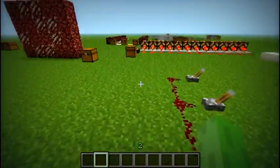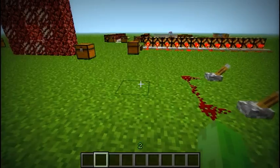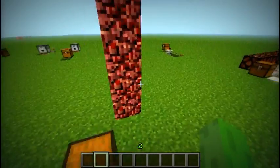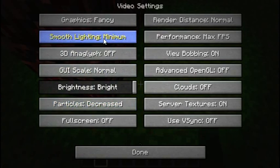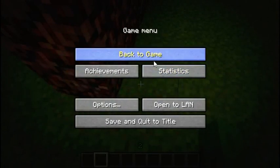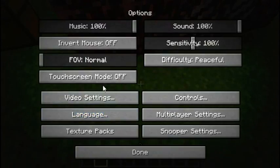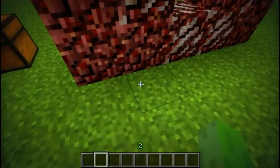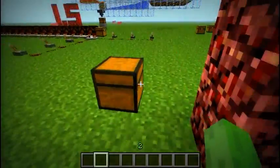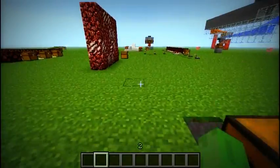Those are the new commands. They also added a new video setting which is smooth lighting. You can have it off — as you can see there's not really any shadow. If you turn it to minimum, you can see sort of a shadow — it's a little hard to see. And if you turn it to maximum, you can see there's a distinct shadow, and there are also shadows for blocks.